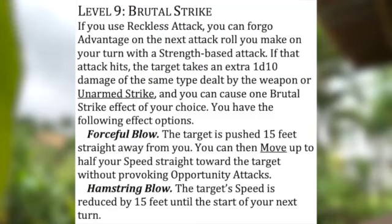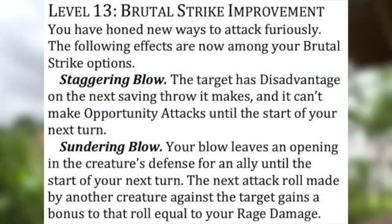For the Barbarians, they are shamelessly ripping off the success of Cutting Strikes. It's really obvious that folks wanted more of that. So instead of trading sneak attack damage dice for special effects, you are trading your advantage from your Reckless Attack. You can essentially either move an enemy 15 feet away or slow them by 15 feet. Then at later levels you get the ability to daze an enemy, which gives them disadvantage on their next saving throw — a big deal — and robs them of opportunity attacks. You can also tee up a team member to strike that opponent by giving the next attack against that creature a bonus equal to your rage bonus.